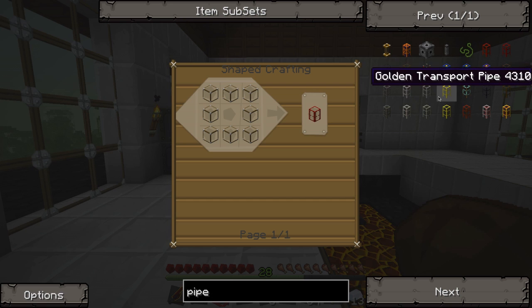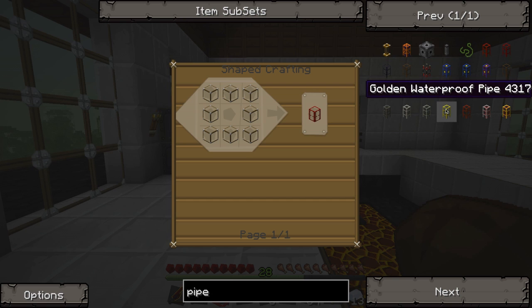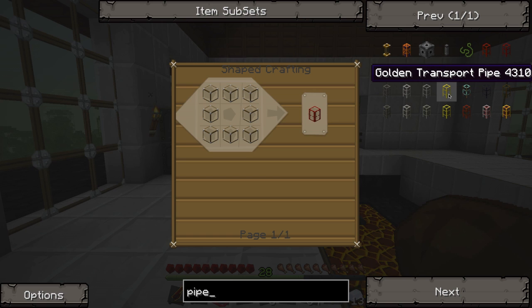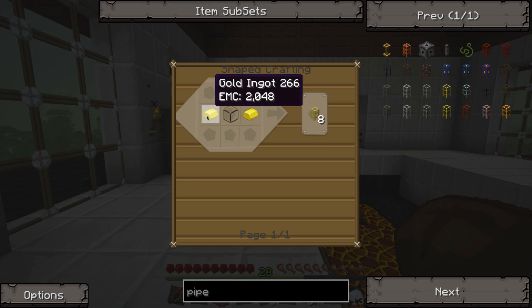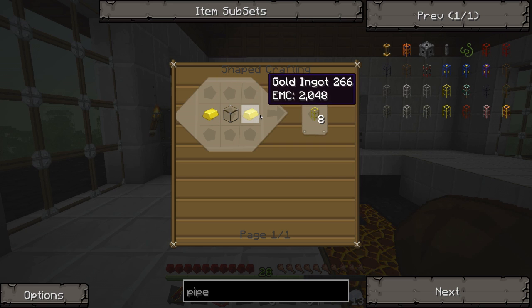Now here's something a lot of people don't know about gold waterproof pipes. If you have a regular golden transport pipe, you can apply a signal to it and make it move faster. Well, you can't apply a redstone signal to a golden waterproof pipe — or I guess you can try — but it is wider than your normal waterproof pipe, which means it'll allow more lava to flow through it at once. That is fantastic. We're probably going to want to build one of those, which means we're probably going to want to go find some gold, but we don't have any gold.